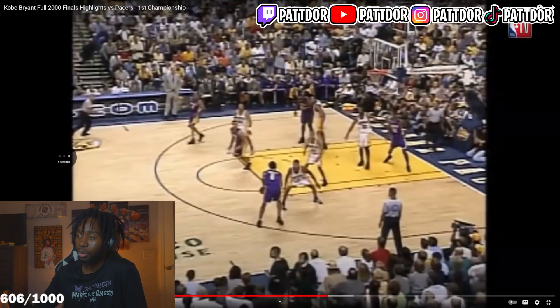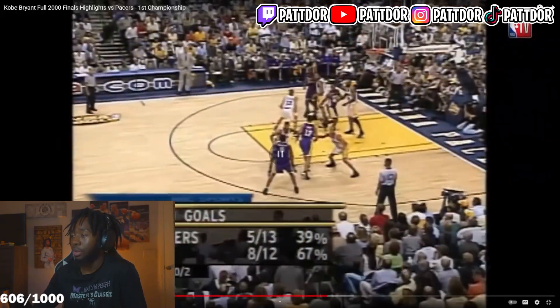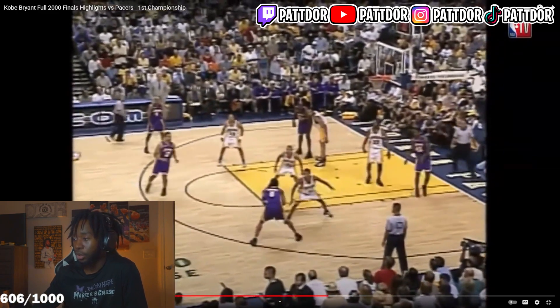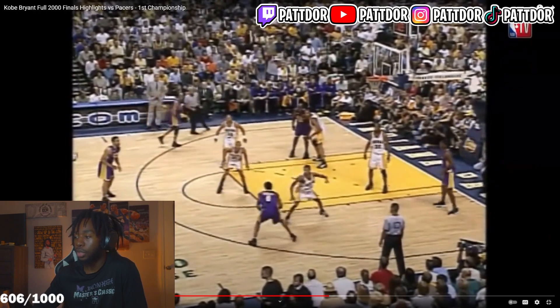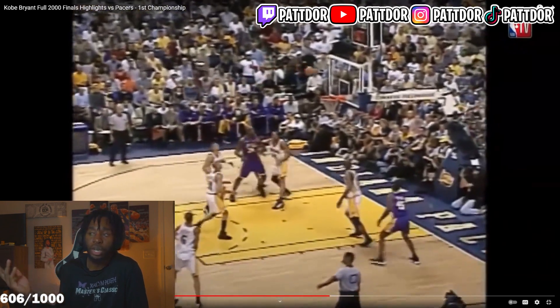I wish people used a jab more. I wish they just kept it simple. I wish we could exchange the dribble-dribble Harden size-ups for jabs. Realize how much pressure this simple jab puts on the defender. Jab — look at his movement. Jab again — dropping back. He's just so scared of the drive that he's just dropping back, dropping back, creating space with every single jab, just for him to get up and get a shot.